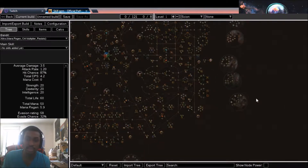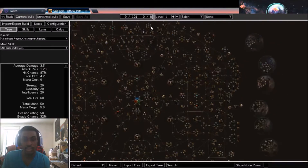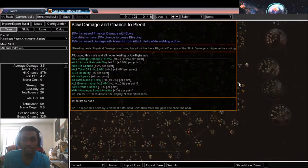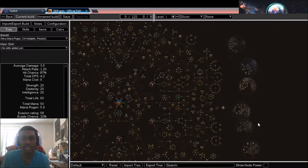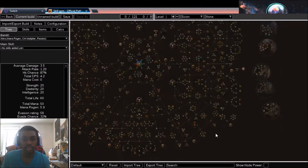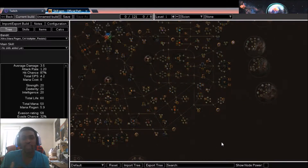For me, I love the Shadow class, but a lot of my builds end up being Raider, Duelist, or Witch. When I first start thinking about a build, I typically start in the Shadow class, but I often find that Raider is a little stronger and more towards my playstyle, giving me more survivability. So even though Shadow is my favorite class, many of my builds end up as Ranger or Duelist builds because they have a more comfortable build path for me.